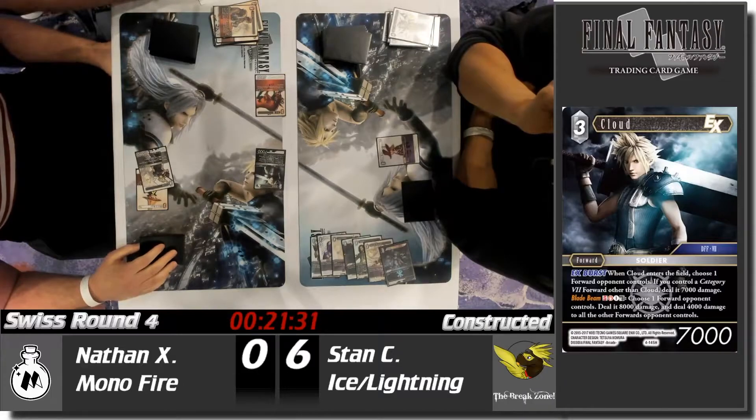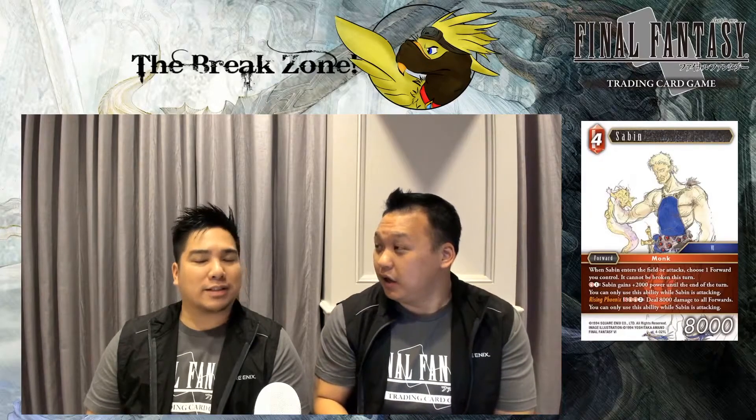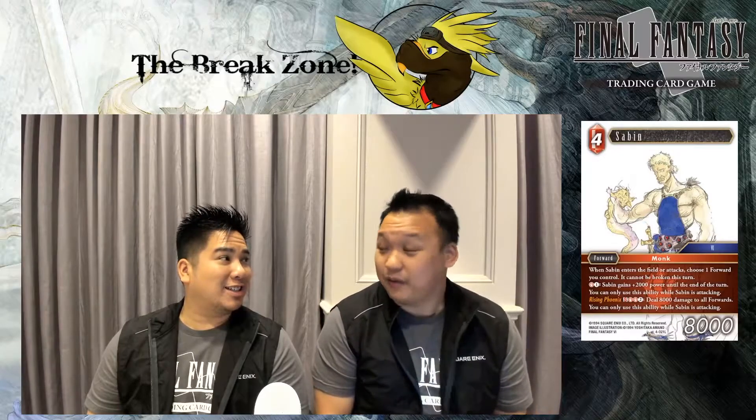Sometimes fire just comes in and does it. At this event we've seen mono ice, ice-earth, ice-lightning, but we haven't seen a mono fire deck — and just like that, mono fire pumps things out. It's not necessarily Opus 4 either; Cloud was the only Opus 4 card, plus the Ranger. What Opus 4 did for that deck basically just made what it was already doing a little bit better. This is classic fire — and you needed a very good draw to play it that well.